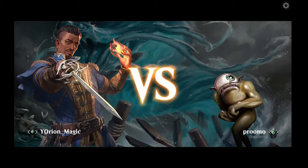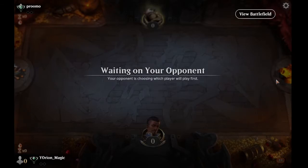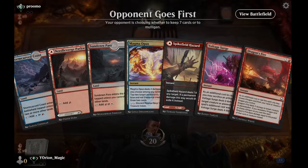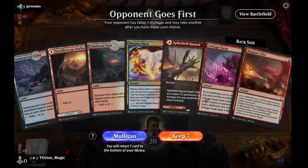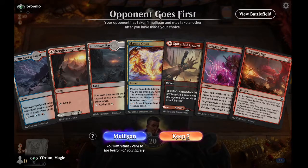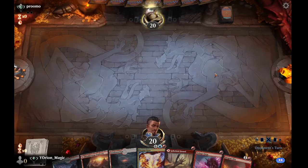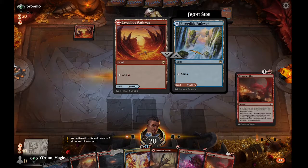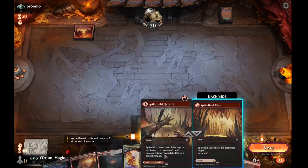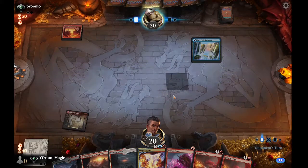Here we are in match one against Prumo. We will be on the draw. This hand doesn't have Goldspan or anything, but it has a lot of removal to hold out, and a Magma Opus for later, so we'll keep. They mulliganed once, so they're keeping six cards. They play a Lava Glide Pathway, so this is probably a mirror match. We can play the Spike Field Hazard tapped since they won't have any targets for it.